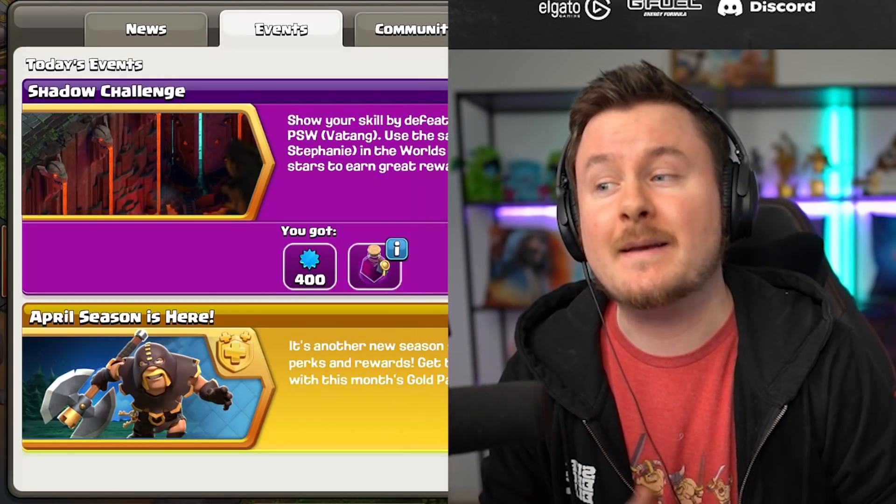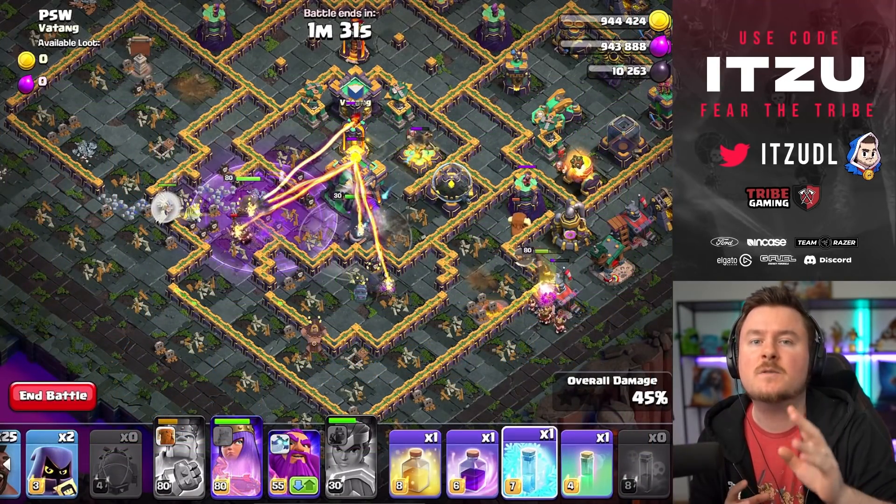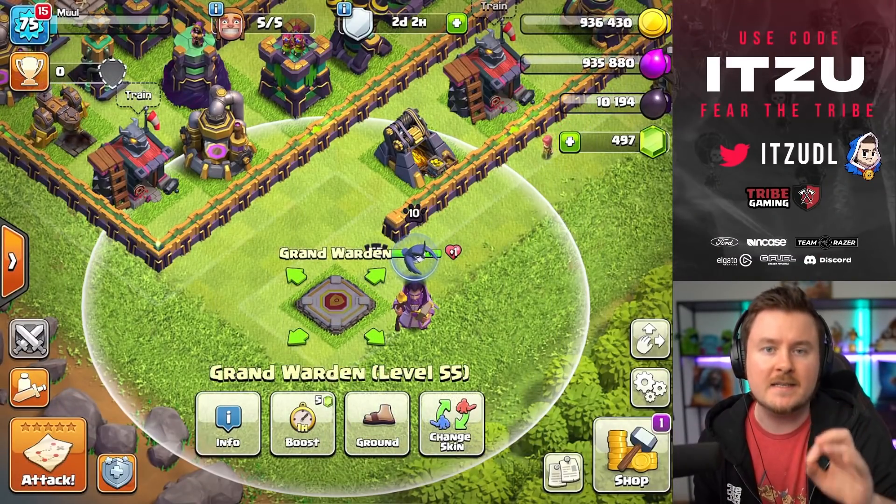Hey Clashers, there's a new challenge in the game — the Shadow Challenge. We'll show you the easiest, by far easiest way on how to three-star it. Not like where you have to charge the Town Hall and do a million things at the same time. It's just way easier.